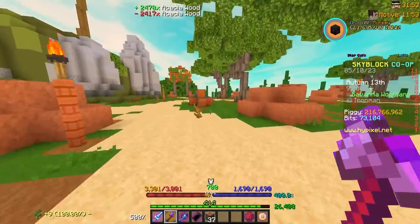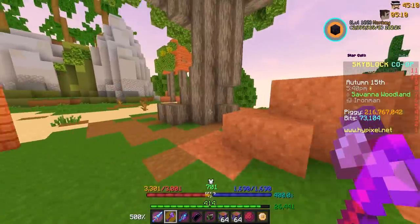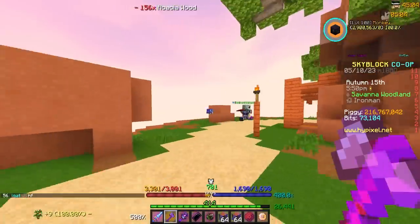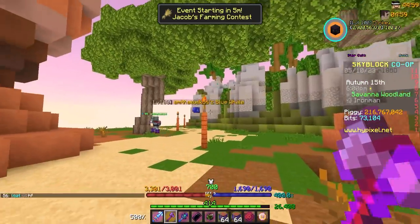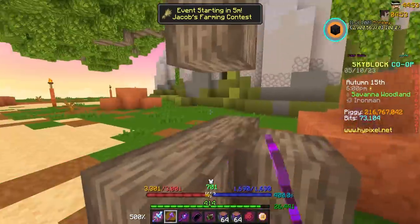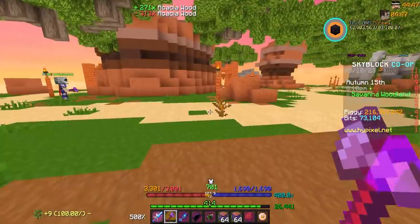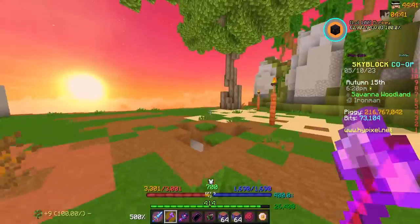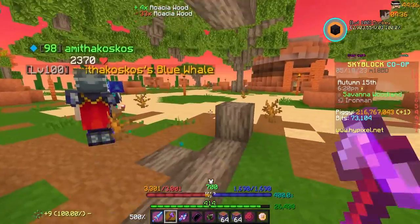My first problem with forging is other players. There's a level 98 regular profile using a blue whale pet just chopping down acacia wood — what are you doing? That's my main grief with forging right there. I'm so excited for the forging update though.